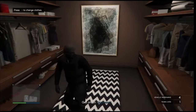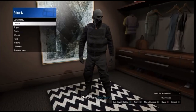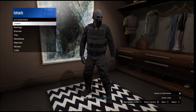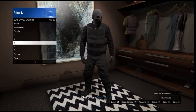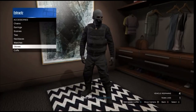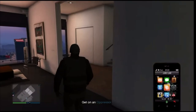Inside your apartment, go down to the changing clothes section. Inside the closet, scroll down to your accessories and change one part of your outfit — change the gloves or the shoes. Head to accessories, scroll down to gloves, and put on any pair of gloves you want. After you equip the gloves, go ahead and save this outfit on any slot. After saving the outfit, back out of the closet, pull up your phone, and leave the job from your phone.